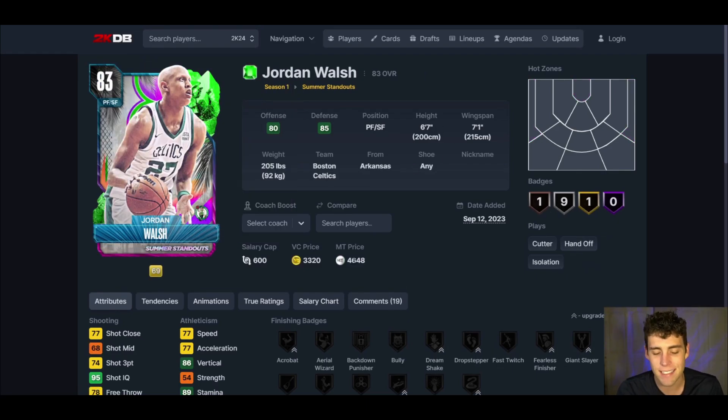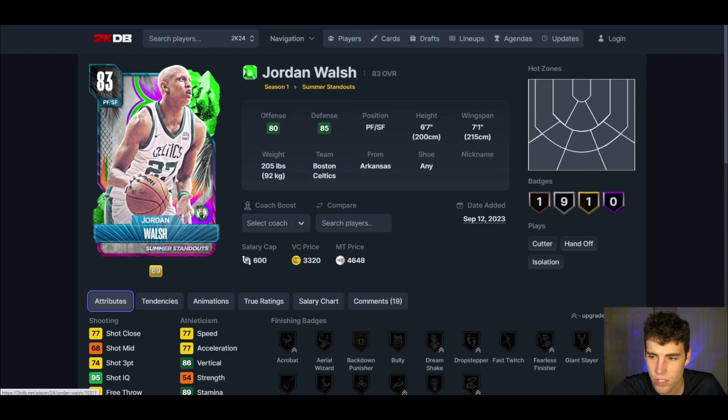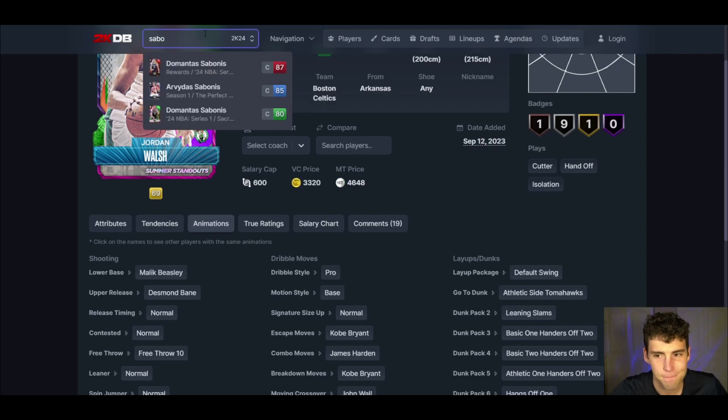At power forward we're plugging in an old reliable — Jordan Wash. At the time of recording he's 4,600 MT, down from 6,000. You can still grind for him with about two days left; all you need is 25 points or more with a Celtics player in a game. He has a 74 three-ball, 77 speed, and very good defense. He's similar to Covington, but a little faster. His Malik Beasley-based release on normal timing is super easy to time, straight up and down, and easy to green.